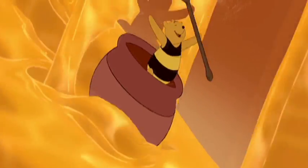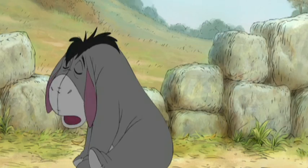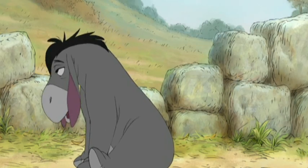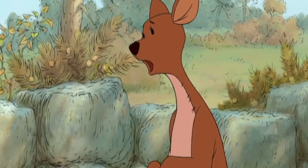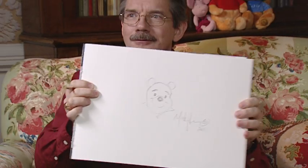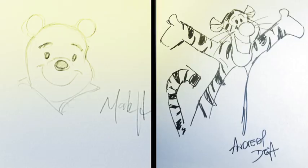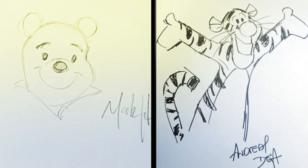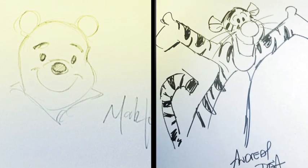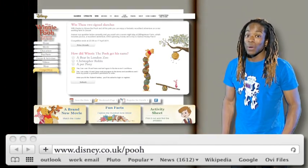Pooh is dreaming of honey and Eeyore has lost his tail. It's okay, I'll learn to live without it. Poor dear. To celebrate the release here in the UK, the legendary artists at Disney Animation Studios have given us these two signed sketches of Pooh and Tigger for our Winnie the Pooh competition. To enter, check out disney.co.uk forward slash book.